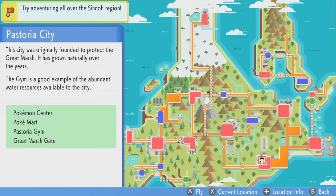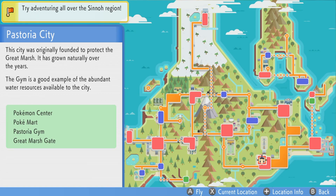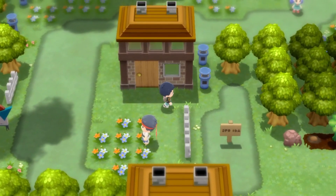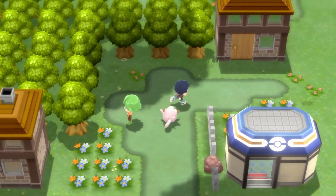There is a lady here in Pastoria City towards the bottom right of the map who will give you a rare berry every single day. So all you've got to do is make your way down here. You're going to head all the way to the bottom, cut across from this side over here, go down again, and then go to the left of the Pokemart.